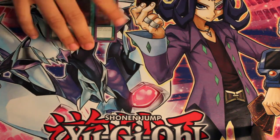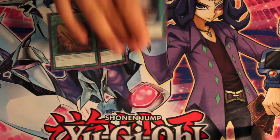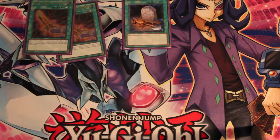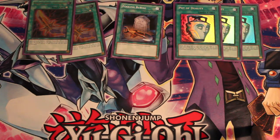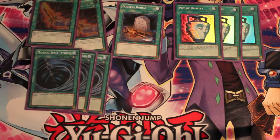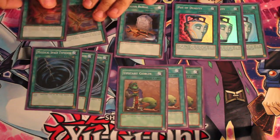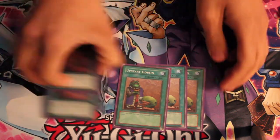I ran two of those. Really good — helps with the OTK a lot. And then Foolish Burial to mill the Hornet obviously, or Dragonfly if you have the Hornet in like a set-call or something. Duality goes through the deck for consistency. You really have too many plays with MST, so you should really be running three of those. And I liked Upstart — the boost doesn't really matter because you can OTK through it, and it's like running 37 cards.